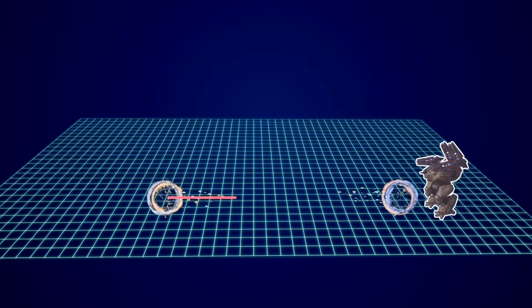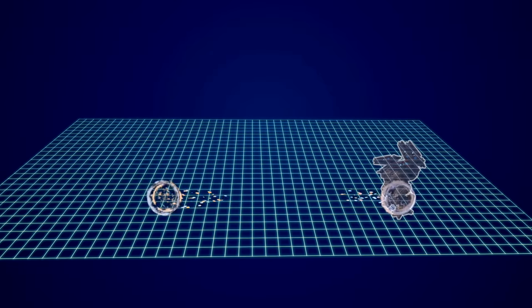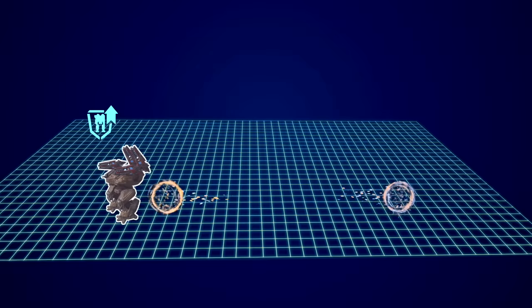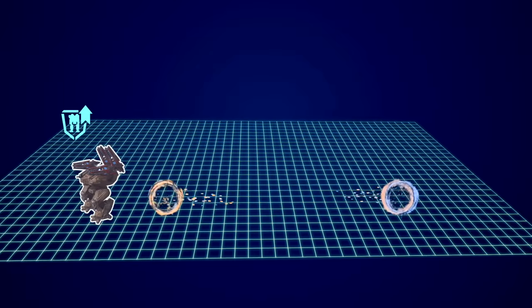Once those two points are connected, you and your teammates can pass through the portal instantly. After doing that, everyone gets repairs and bonus resistances.